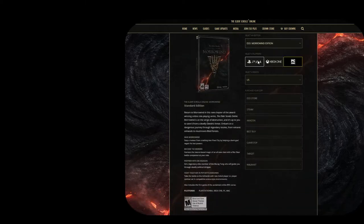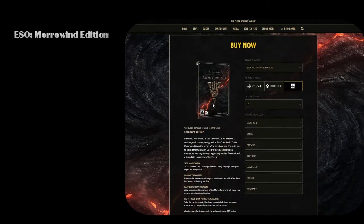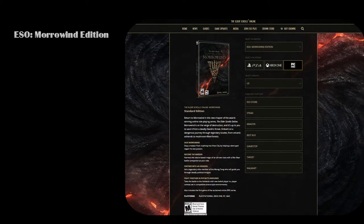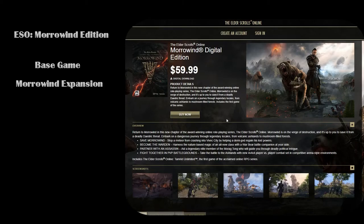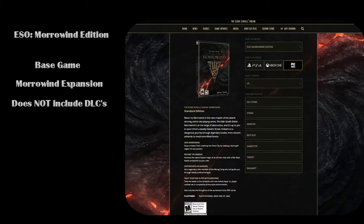The next option will be the ESO Morrowind Edition, which you'll want if you don't own the game at all and would like access to both the Elder Scrolls base game plus the Morrowind expansion, giving you access to the Warden class immediately when you start playing. You won't be able to make a Warden until you purchase a Morrowind expansion pack, and this option will not include any of the DLCs.